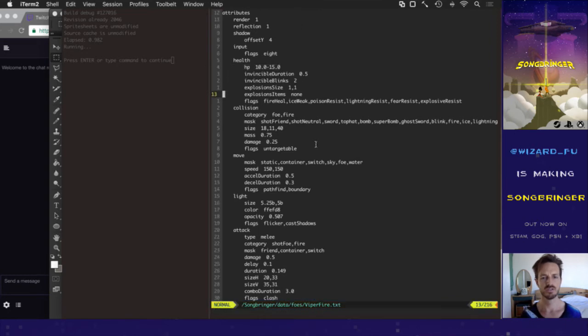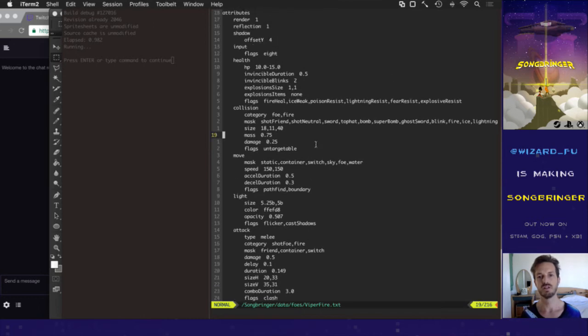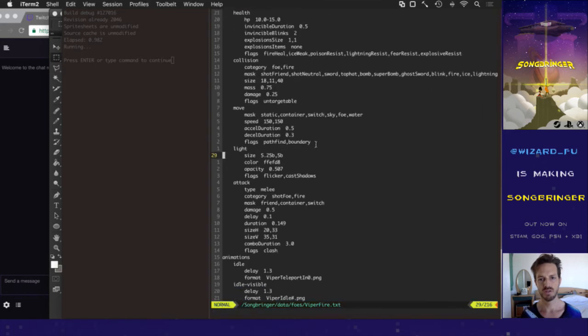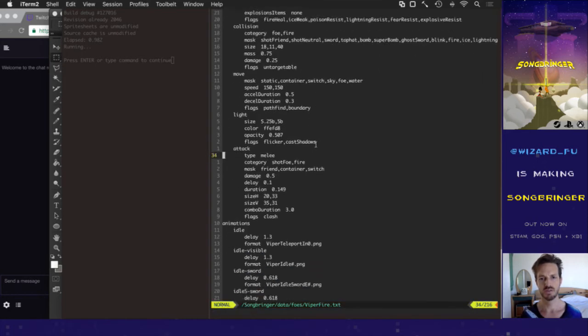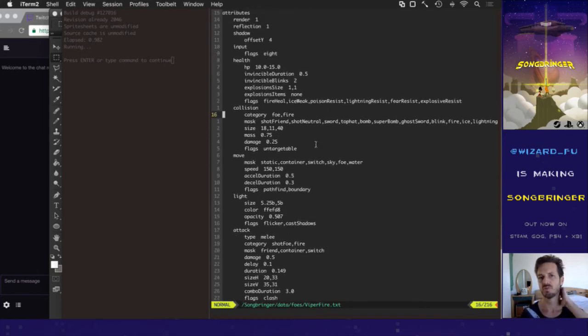They do have more hit points. Damage maybe? The ring of difficulty already increases their damage. But the damage is not variable. The attack opponent is not variable either. But I think that is actually probably appropriate anyway. So they just have a little bit more health depending on what dungeon they're in. That's cool.